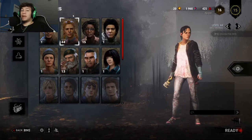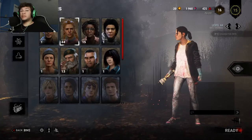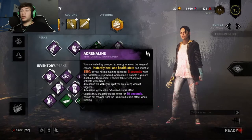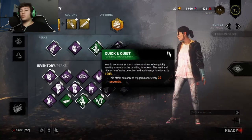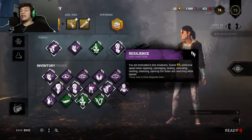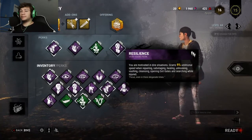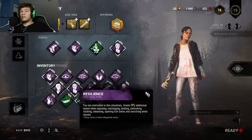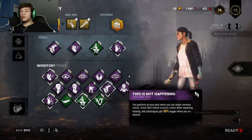Definitely choose one survivor and max her out. I went with Meg because her perks include Sprint Burst, Adrenaline — which is really clutch — Quick and Quiet, and then I have Resilience. I think Sprint Burst, Adrenaline, and Quick and Quiet are all teachable perks. I might swap Resilience out for something that lets me heal people quicker.